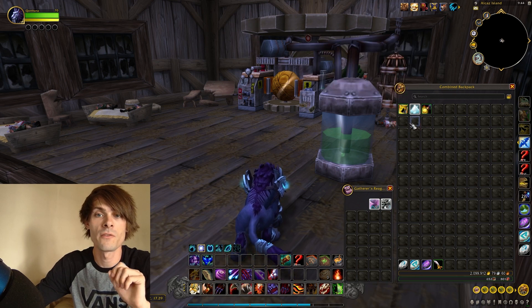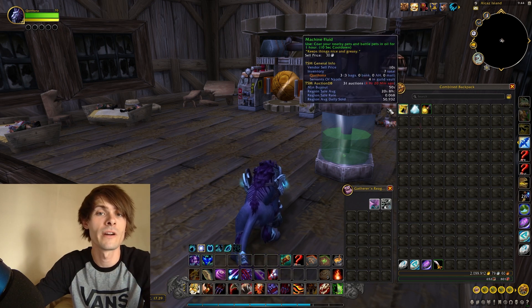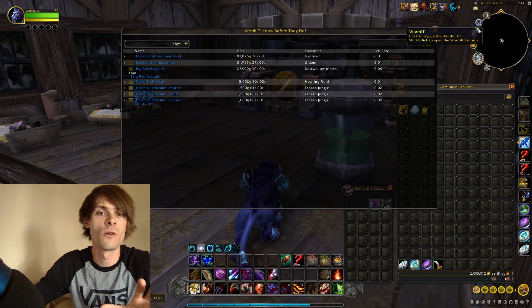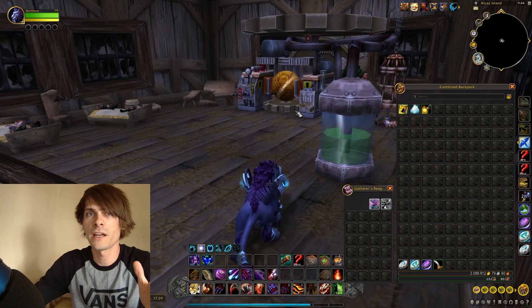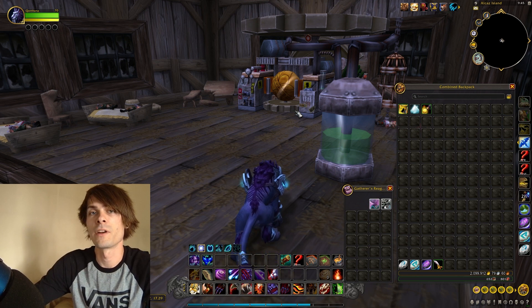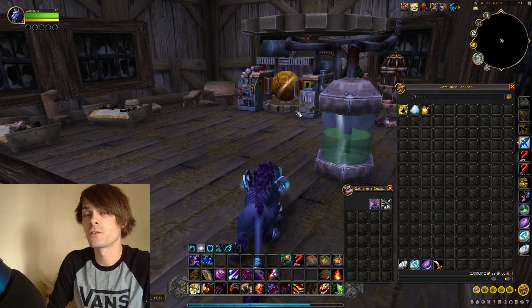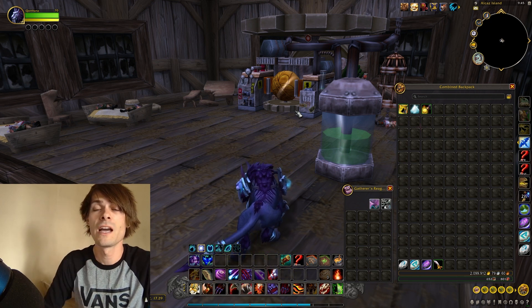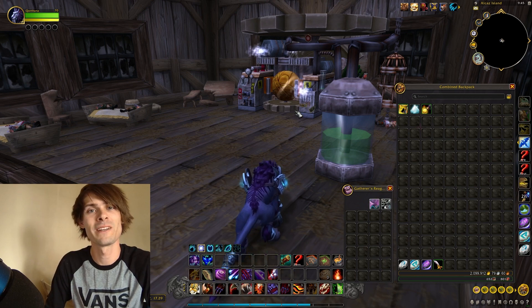Along with that, some of the mobs in the area drop a few different types of materials which you can vendor alongside the main drop. What you're really going for is the Big Red Ray Gun, which sells quite nicely on the Auction House. That's a nice little tip for a quick, easy log-in farm. For other gold-making resources, feel free to check out the Patreon. Take it easy and I'll see you in the next video.